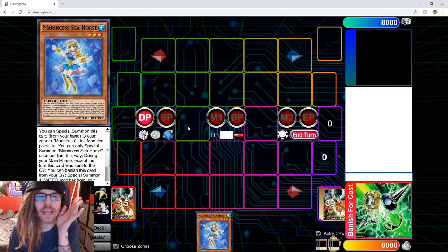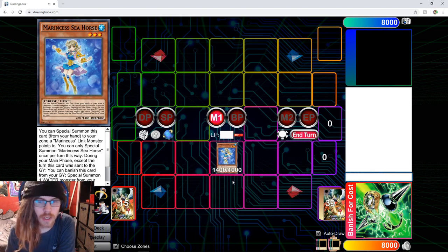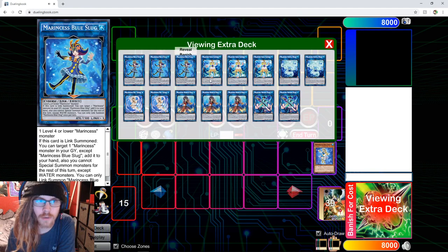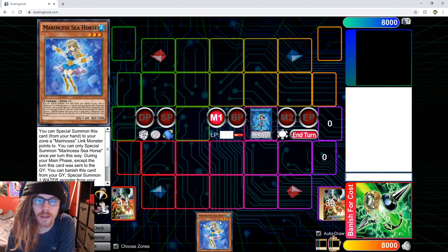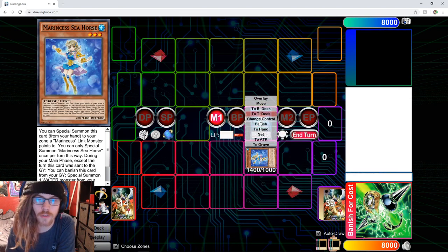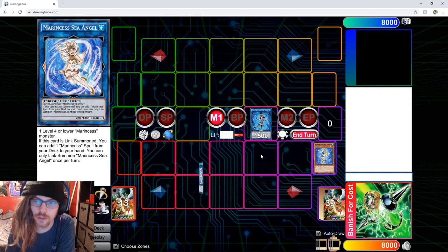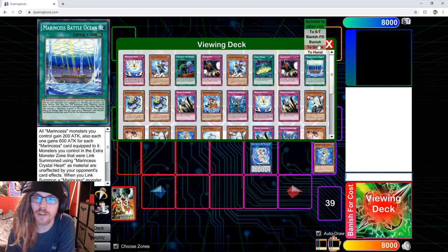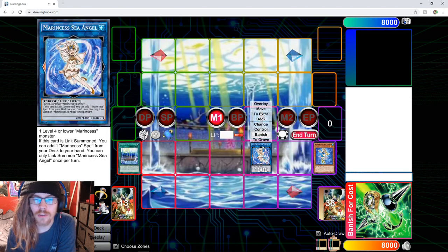Alright, here we have the bread and butter combo - the Seahorse combo, very standard. Any hand trap disrupts this, bear in mind. What you'll do is Normal Summon that boy, Link it off for the Link 1 Blue Slug, and use Blue Slug's effect to add back the Seahorse. You will then use Seahorse's first effect to Special Summon itself from hand to a Marincess Link Monster Zone, being Blue Slug. We'll then send this boy off for Sea Angel, and use Sea Angel's effect to search any Marincess spell - currently the only Marincess spell would be Battle Ocean.